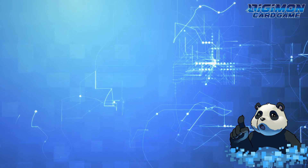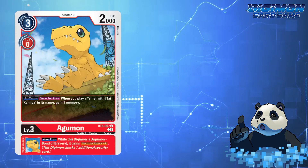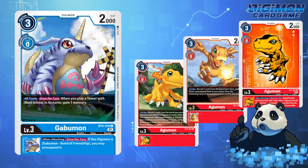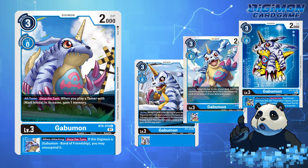At this point in time, only a handful of Digimon have Tribal capability. Agumon has many ways to search for its Greymon pieces, Tamer Searching, and even Agumon Bond of Bravery. Gabumon likewise has the same search ability for Garurumon pieces, Tamer Searching, and also Gabumon Bond of Friendship.